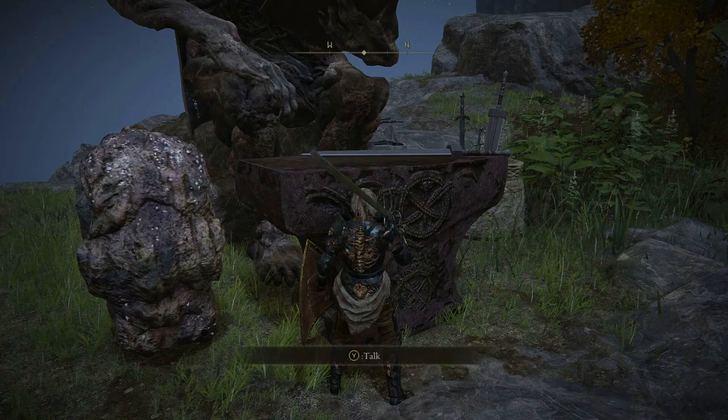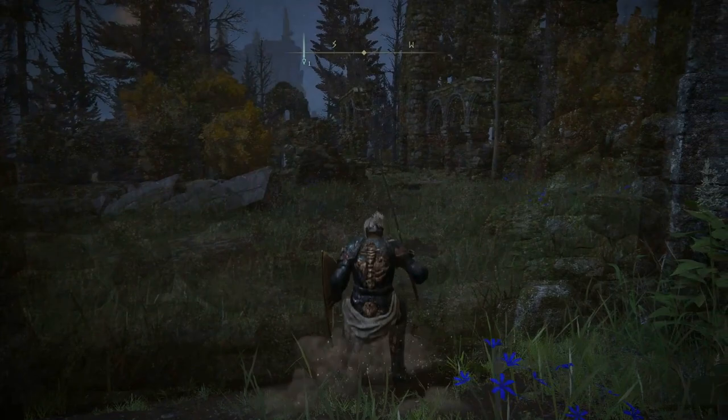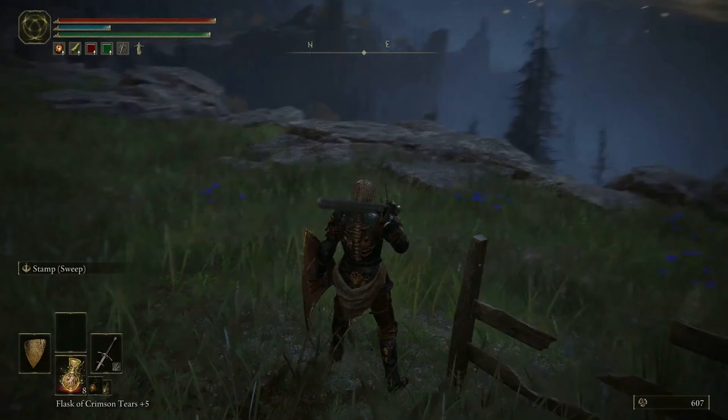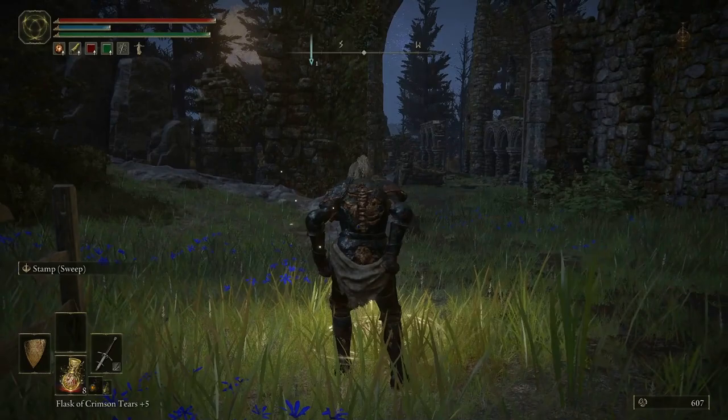I've been told that this is a massive illusory wall. Oh! Well, why don't you just make me regret doing that. I don't need to rest at that side of grace, except now there's an enemy there and I can't fast travel. If I rest here, will that illusory wall come back? Looks like a negative on that. Let's go back to Cliff Bottom Catacombs and see what type of boss awaits us down here.